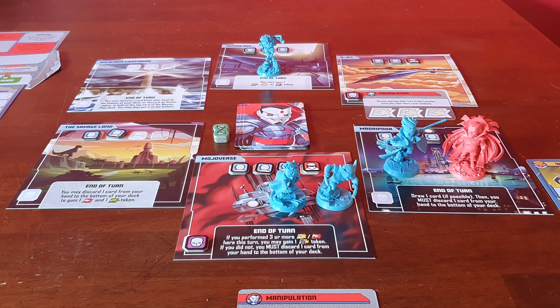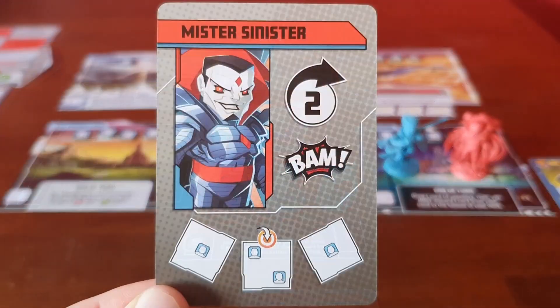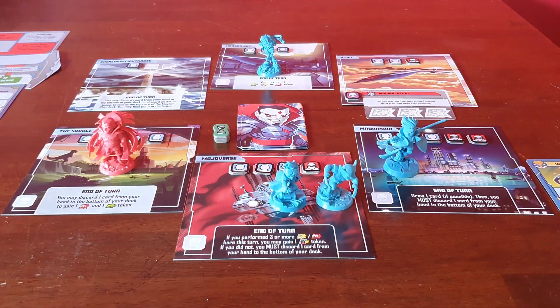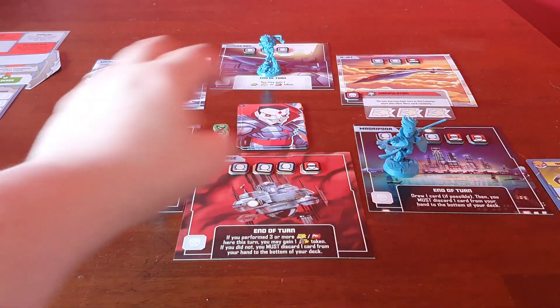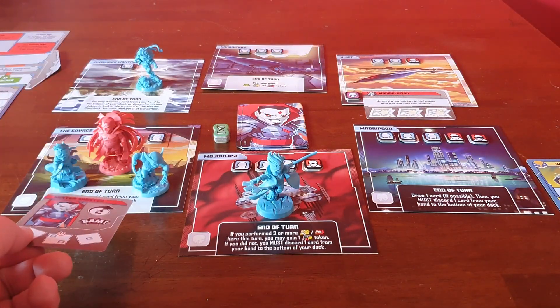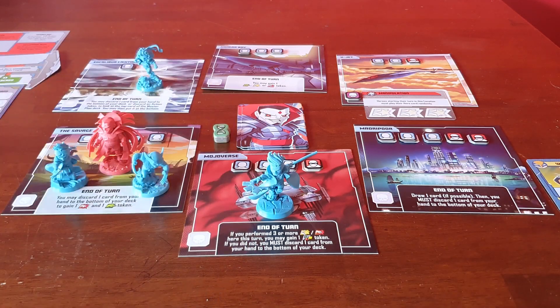The end-of-turn effect says if you performed three or more heroic or punch actions this turn, you may gain a wild token; if not, you must discard one card. Mr. Sinister moves two and then BAMs, pulling all heroes closer. Overflow happens — that location fills up, and Gambit loses his last DNA sample token. Mr. Sinister's got five; Gambit's got zero, so Gambit cannot play any of his special effects now.